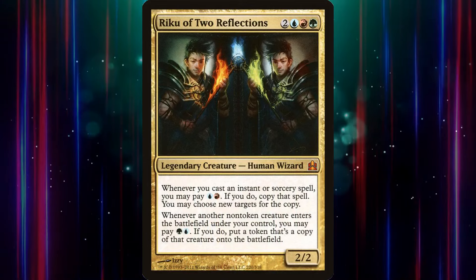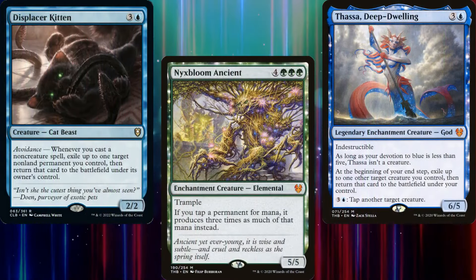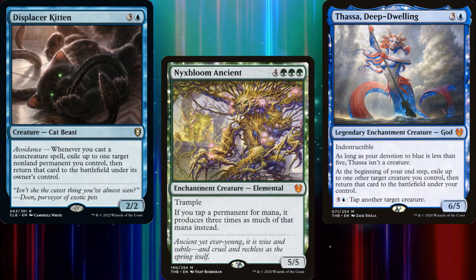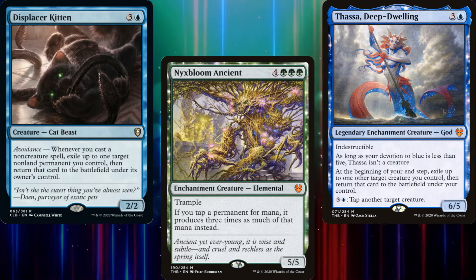I've built Riku decks before on this channel, and my focus is usually on making copies of Nyx Bloom Ancient. That is no different with this deck, but in my old version I would use cards like Thassa or Displacer Kitten to flicker the original Nyx Bloom Ancient so that I could use Riku to make another copy. This deck went with a different direction.